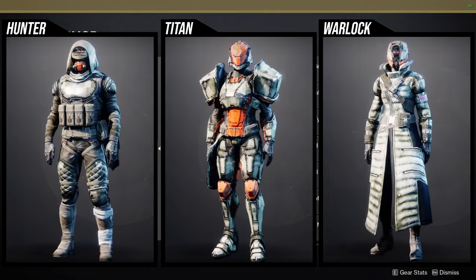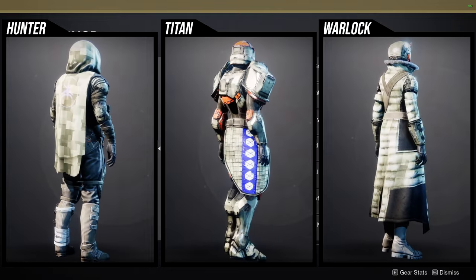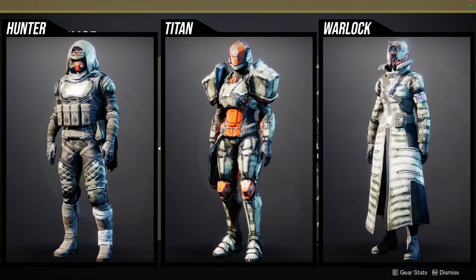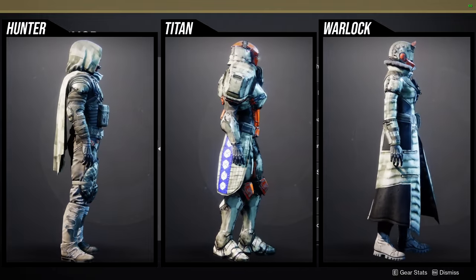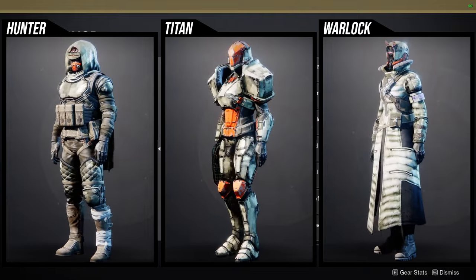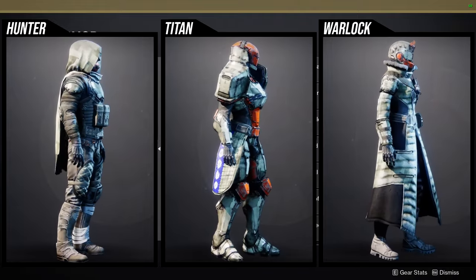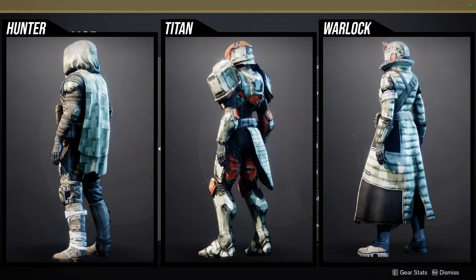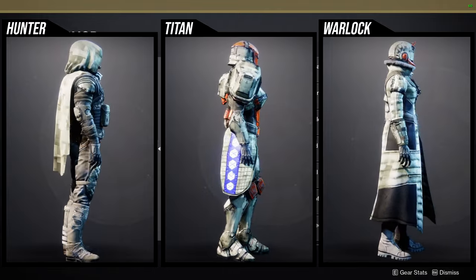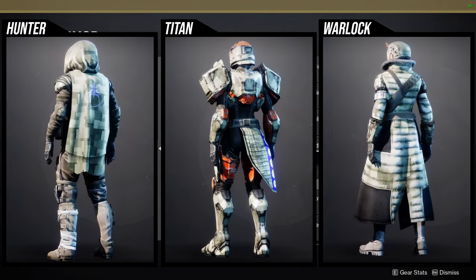The Titan helmet is worth getting because it's a reskin of another helmet that doesn't change color, which is why I think this one's the best. The arms and the boots are really, really cool. For Warlocks, the helmet and the chest piece are usually the pieces you should get. The boots are cool but very generic, same goes for the arms, and the bond is pretty terrible.